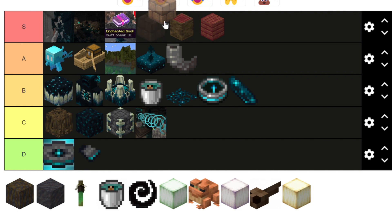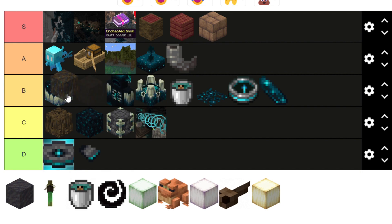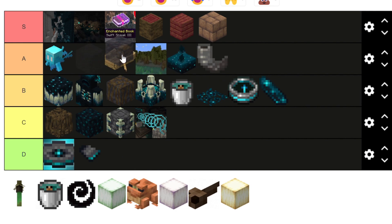Mud Bricks are probably one of the coolest things, but I don't use them that much — they're just brown — so I'll put them in S tier. Muddy Mangrove Roots are just okay with not much use, though they do look cool since mangrove trees grow in mud. Mud itself didn't look that great, but you need it to make Mud Bricks, so it gets placed but it's not great.